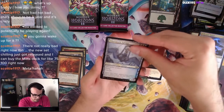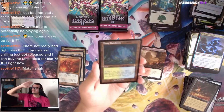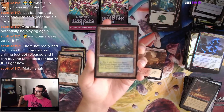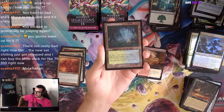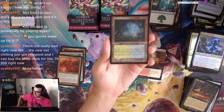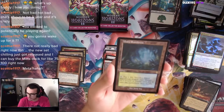Aethersworn Sphinx, Bone Shards. I've been saying it — Misty! Let's go! We just need the Tarn for this old border and we have the set. It looks so good, that's what we want to see. Where's my Cabal Coffers?